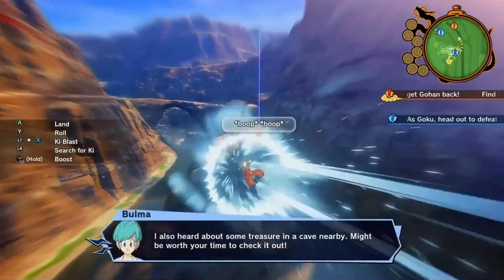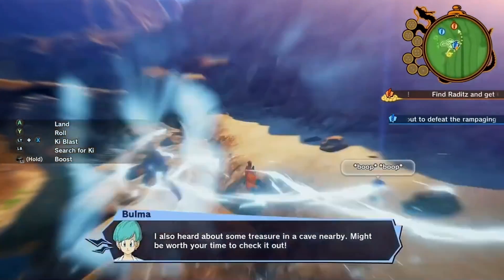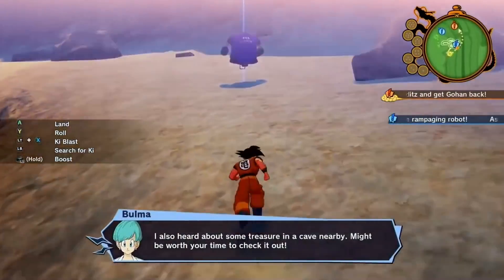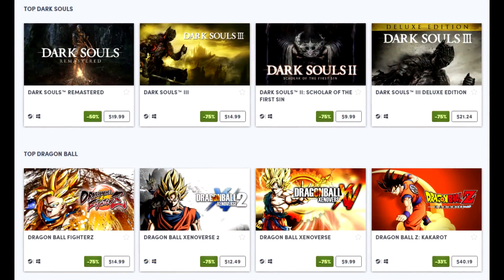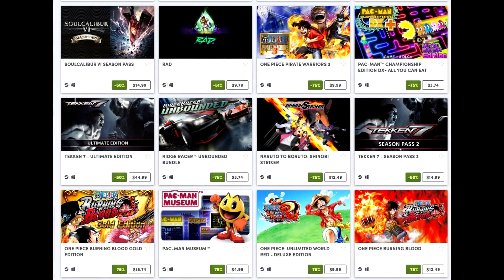Dragon Ball FighterZ Ultimate Edition is down to $27.49, or $23.37 for Choice subscribers. It's always a bummer with these fighting games — FighterZ is an awesome game but the PC community is a little sparse right now. It'd be great if we had cross-play in games like this, but hopefully that comes to fruition sooner rather than later. Code Vein is 30% off at $42 — an anime souls-like game I thought was pretty good.